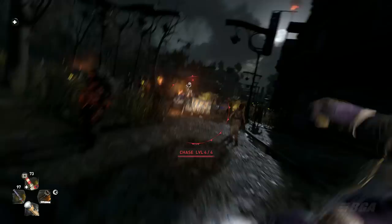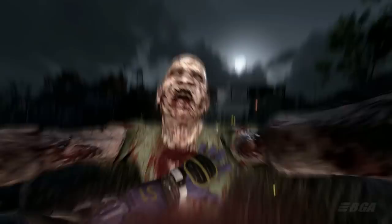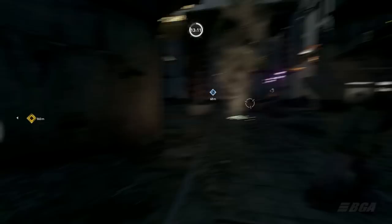Please increase the stash storage limit and add more slots to the inventory. Also fix the ragdoll animation and some other animations. The dropkicks to spikes do not feel satisfying enough compared to the first Dying Light — it just feels weird, so maybe look into that. This is my personal opinion, but please make the UV light more like the first game — I just do not like the UV light in Dying Light 2 and I never use it.